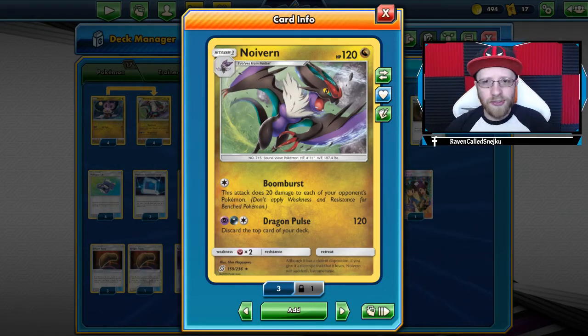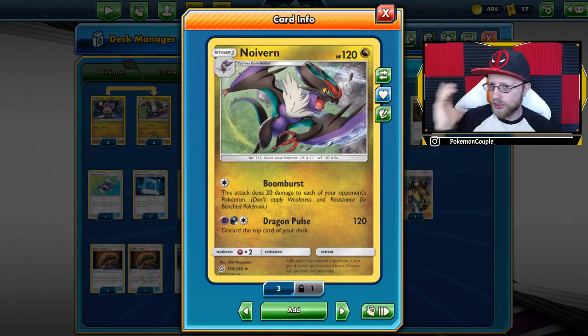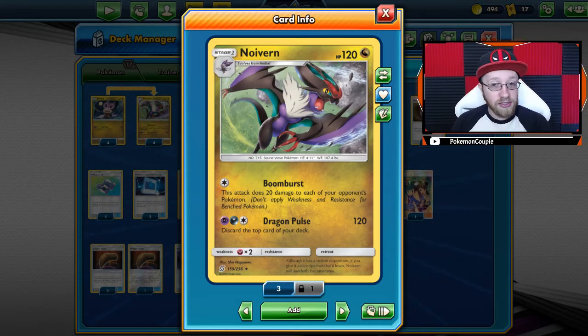What is up guys, your boy Reven here today with another fantastic — and I mean really fantastic — deck. I was thinking, we've got Weezing Spread, we've got Noivern Spread. So I was like, let's combine those two and see what it's gonna be. To my surprise, we've got a really good spread deck. I think it's the best we have right now, besides Gerozarena with Dioxys and their tag team. But all in all, I think we've found a really nice baby spread deck that I just want to share with you guys today.